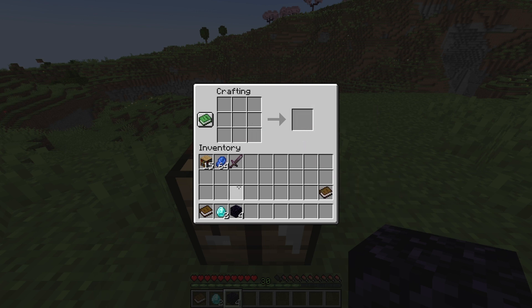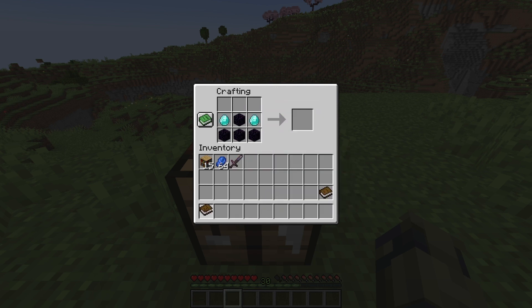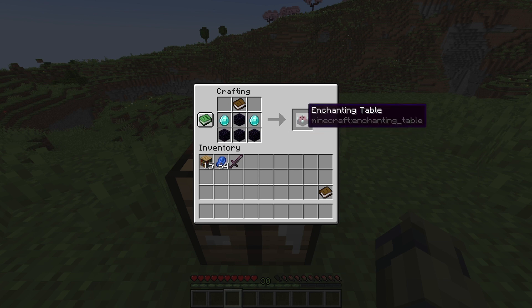Now we have that out of the way, let's jump straight into the actual craft of the enchanting table. So first of all, we're going to put 3 obsidian on the bottom row, like so. And in the center of the entire crafting area, we're going to put the last obsidian here, so it looks like a cross shape. Now here and here on either side of this middle obsidian, we're going to put the diamonds, like so. And this book is going to go on top in the center. That's how you craft the enchanting table.